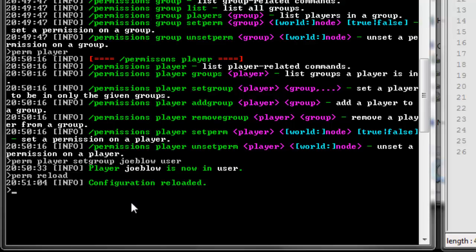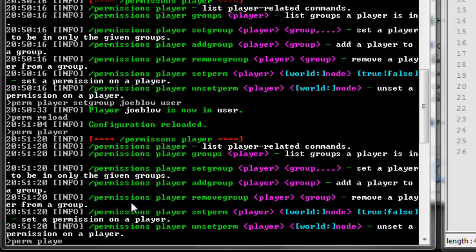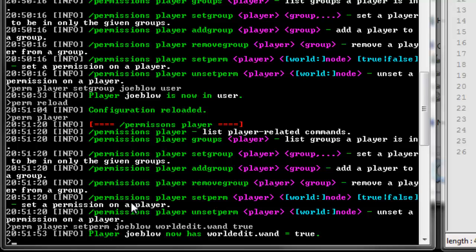Now let's say you wanted to give that user a specific permission that other users of the group user don't have — maybe he's your buddy and you want him to be able to set other players' groups because you trust him. This is how you do it. So it's perm player, and I like to do it like this because it always guides me. Perm player, and then we want to set one of his permissions, so set perm, and then the actual player name — Joe Blow — and then the actual node. In my case I want him to have worldedit.wand — that's just the wand command for WorldEdit. And then another space and either true or false. In my case it would be true. And you'll see player Joe Blow now has worldedit.wand. We'll see how it got added just like any of the other permissions. And then you want to perm reload again.